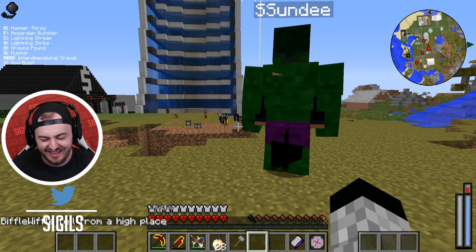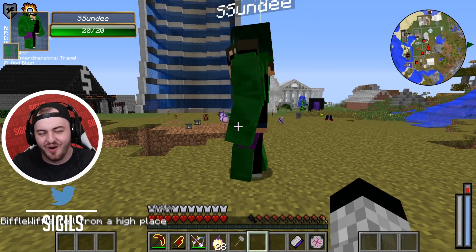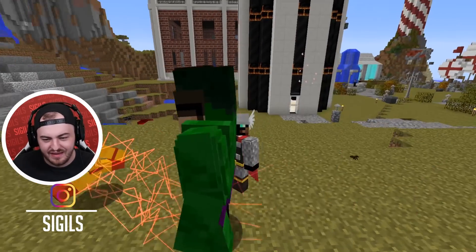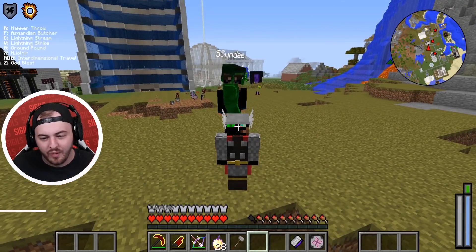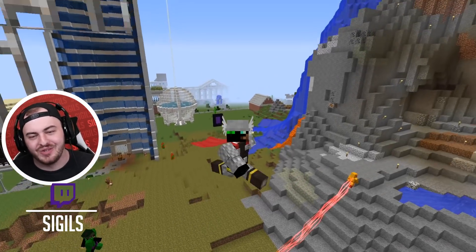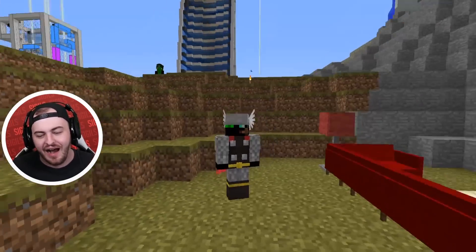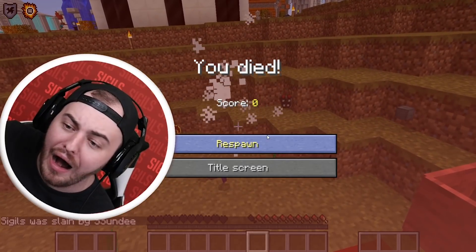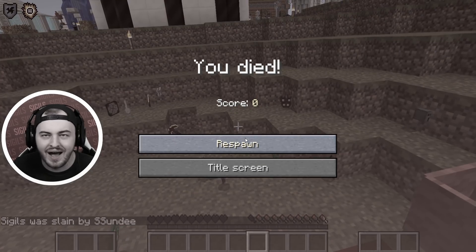It's over — Austin just falls from the sky. Everyone is loving these superior powers, even though they might be a bit too OP. We'll have to take a look at balancing them. I hope you guys enjoyed this nonsense — thank you so much for watching, and we'll see you in the next episode!